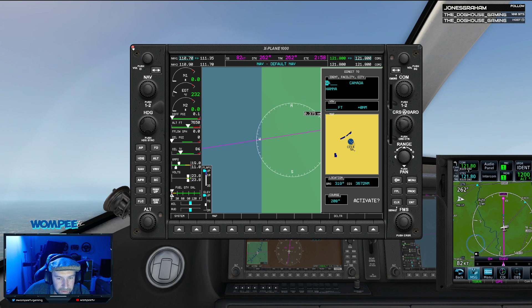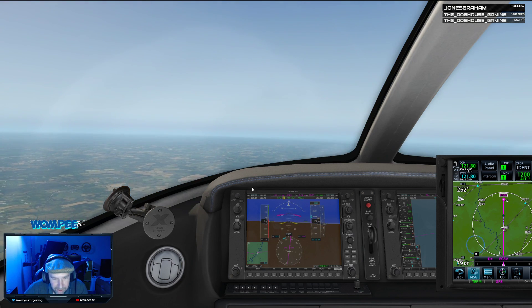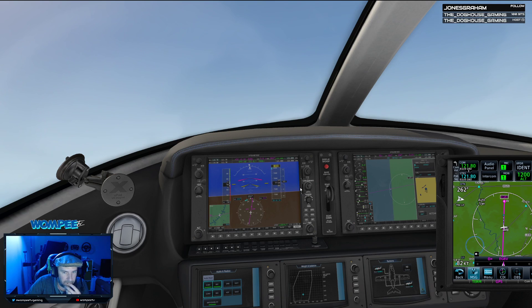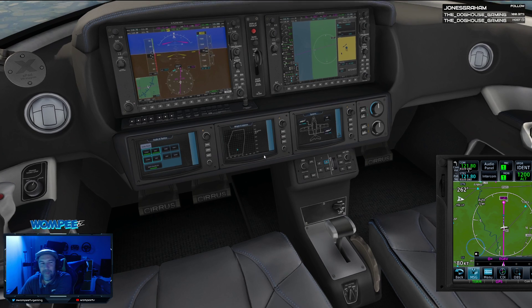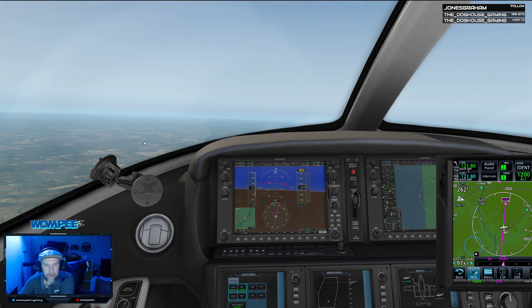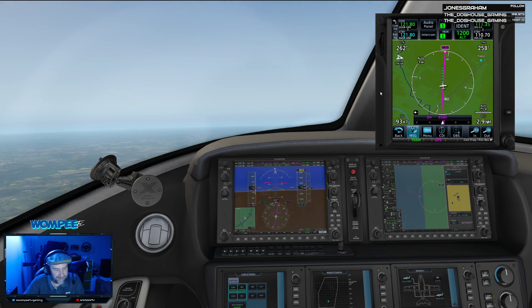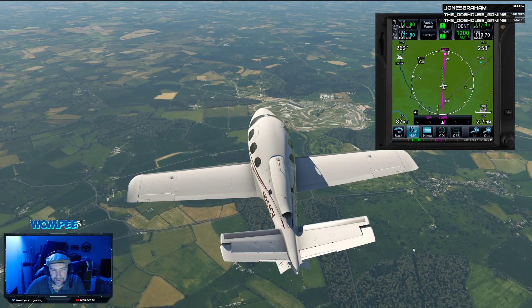Click on the right hand screen to get rid of it. Down to where your autopilot controls are - hang on, I was falling out of the sky! Turn your autopilot off. I think you might have just turned it back on again. Move that GPS a little bit. Three miles to go! Press Shift and 4 and look out in front of the aircraft - you might even be able to see Silverstone from where we are. There it is, it's literally there.